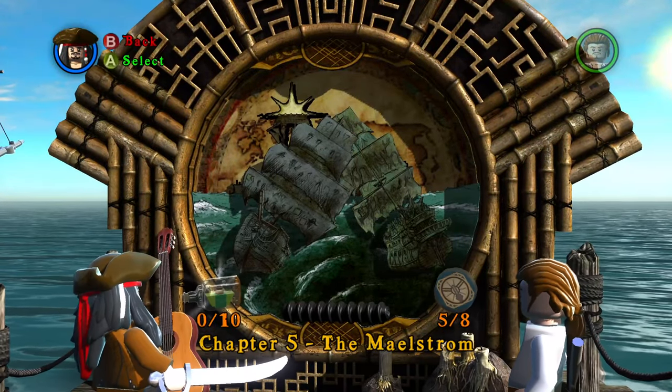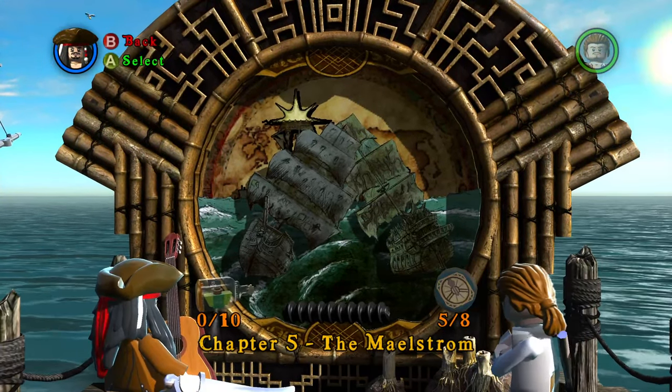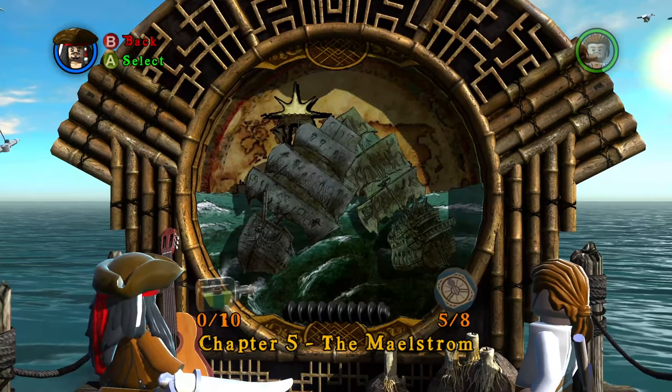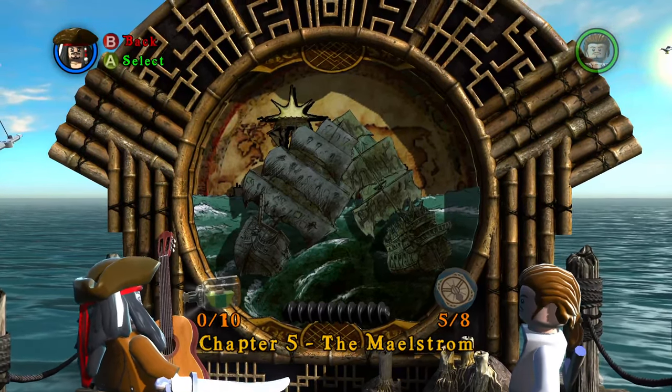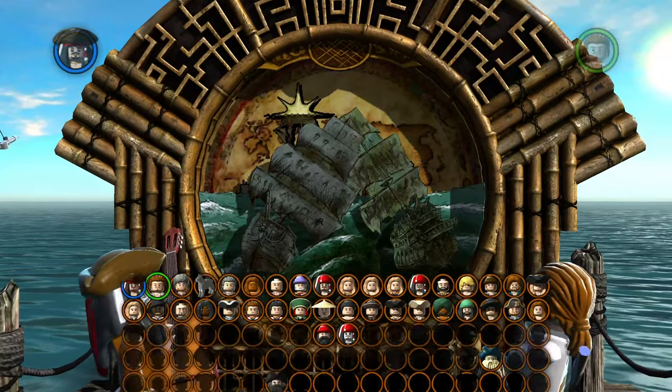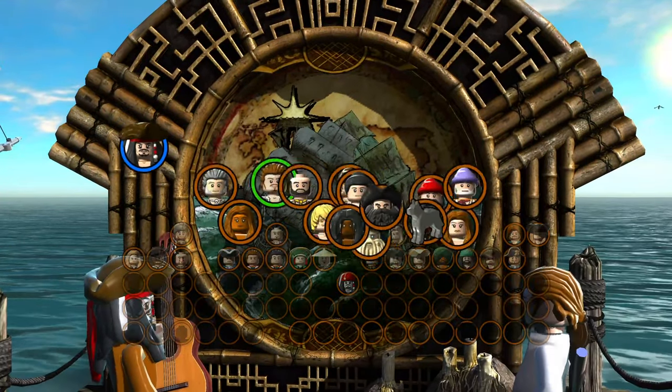Hello everybody, I am Bremen19 and welcome to episode number 15 of our 100% journey through LEGO Pirates of the Caribbean. We are on the third movie, Chapter 5, The Maelstrom. We have to get all 10 minikits, True Pirate, and three of eight compass items to complete it, so let's hop in there and get it done.